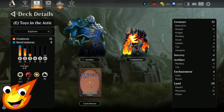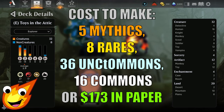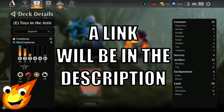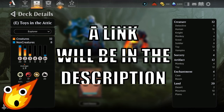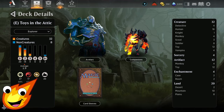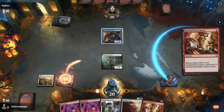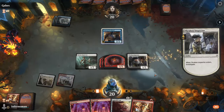Long-time viewers of the channel know how we do it. We have to talk about the stats of the deck before we dive right in. Our toy deck today is going to be based on Boros colors. You're looking at an average mana curve of about 1.9. This white and red deck is going to have 32 creatures, 4 sorceries, 12 artifacts, 4 enchantments, and 20 lands. We're going to go super wide, make a ton of tokens, and also try to pump them up with a couple of key cards that can finish off our opponent.